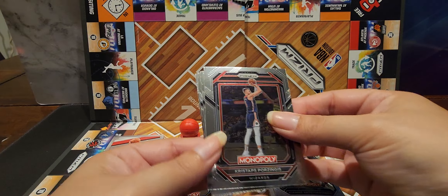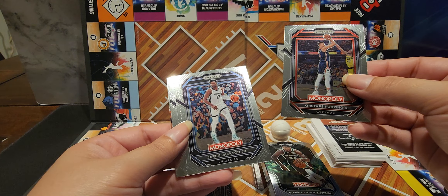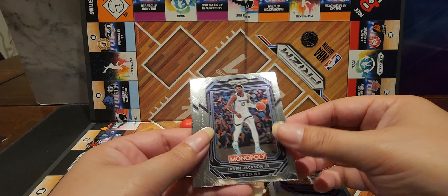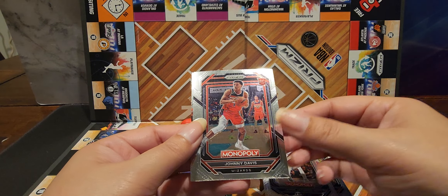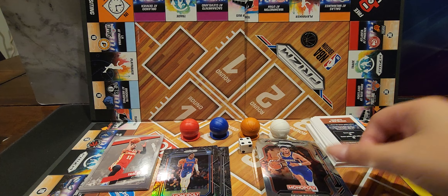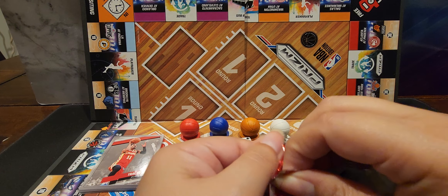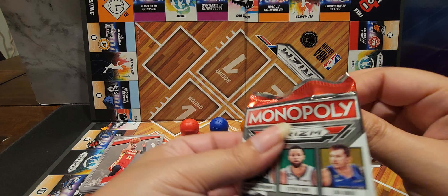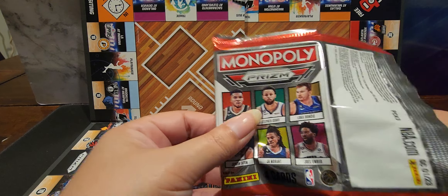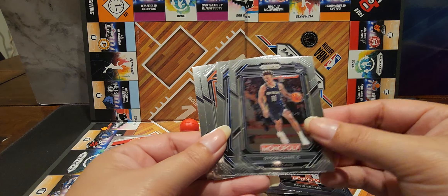Let's see what we got from Arena Club. Wizards — oh we got that. Jaren, Johnny Davis, and Devin Booker. Nothing there, nothing there — come on! Come on, let's get something. Oh, nothing guys. Dang man.